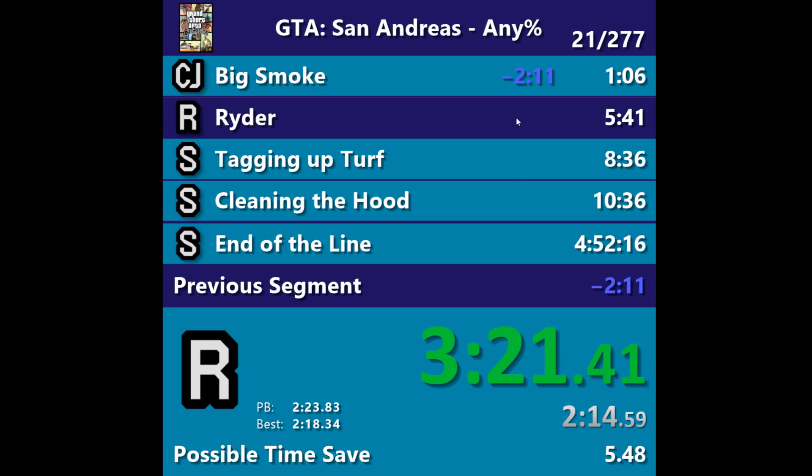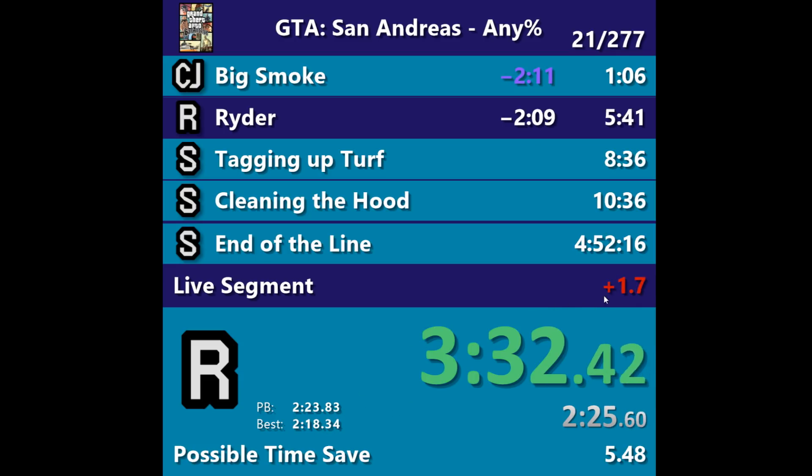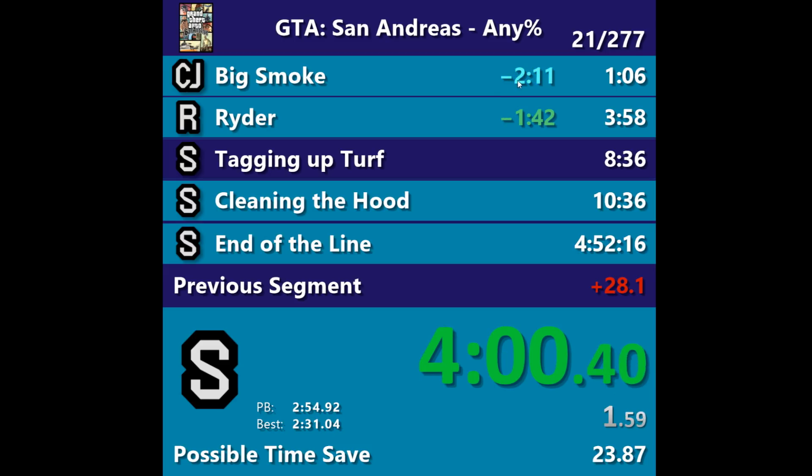Now the second mission's been going for a few minutes — 2 minutes 16 seconds. You're going to see the time start to tick down. The reason it's ticking down is the live segment passed my best, and now it hits my PB time. Once I've hit the PB time, I'm in the red — I'm starting to lose time on Ryder and losing the time save overall. While we're behind on this mission we're in the red. Overall we had a 2 minute 11 second time save, but it's just eating away at that as we continue to lose time. After the split, instead of being 2:11 ahead, we're only 1:42 ahead because on the previous segment we lost 28.1 seconds.